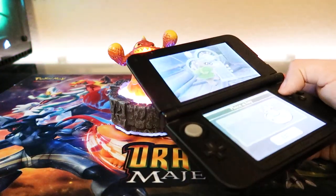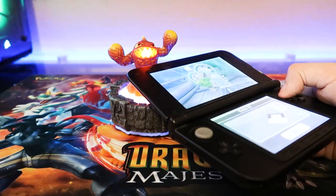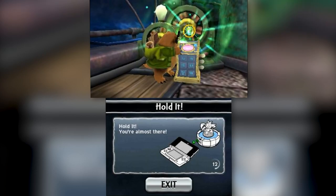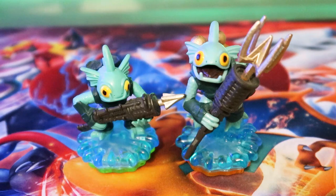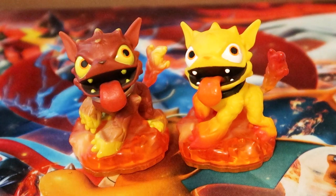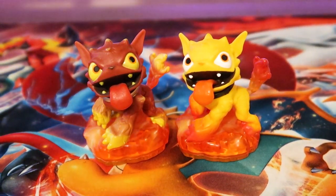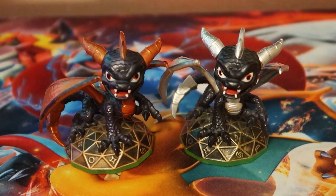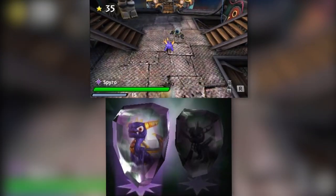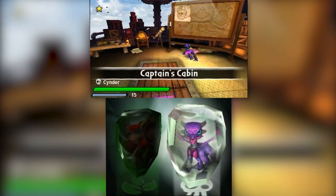When you first put a Giant or LightCore figure on the portal it doesn't light up — don't worry, the portal isn't broken. You just need to start scanning, which tells the portal to light up the figure. Also, the game doesn't allow you to use two of the same Skylanders at a time. I tried using Series 1 and Series 2 Gill Grunt but the game said no. It even counts in-game variants as the same Skylander, so I couldn't use Hot Dog and Molten Hot Dog simultaneously. The only exception is Spyro and Dark Spyro, most likely since they have different move sets.